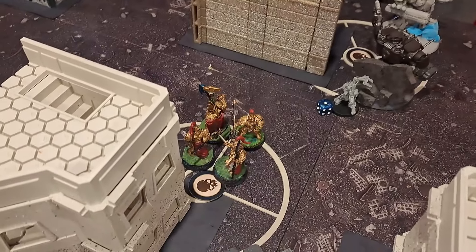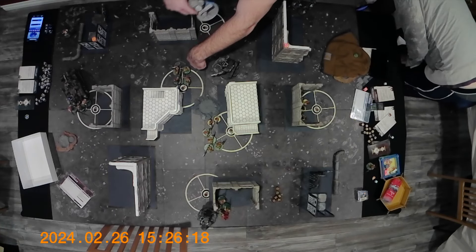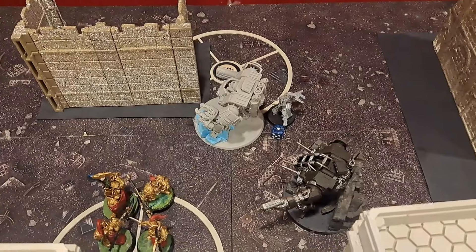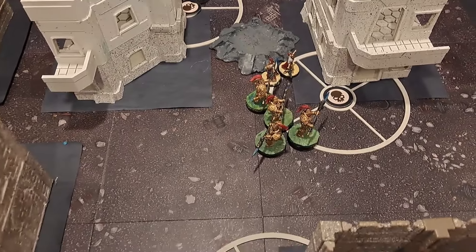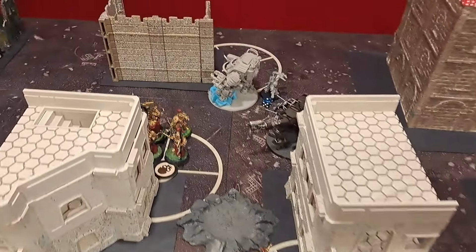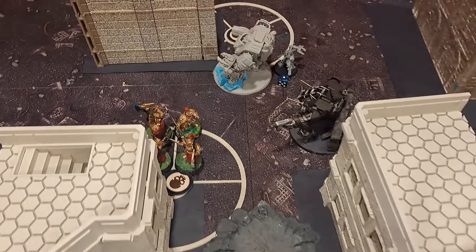Going into Turn 4 for the Iron Hands: the Oath Moment is against Trajan's squad. The Tech Marine passed his Battleshock. Iron Hands moved out towards the Oath Moment target — Trajan is going to have to weather a big storm here. The score is 50 to 43 for the Custodes. In the Iron Hands shooting phase, I did pop Feel No Pain and minus-1 damage for Trajan's unit. I lost a Warden and two Wardens with Trajan up here. He also killed my Terminator.